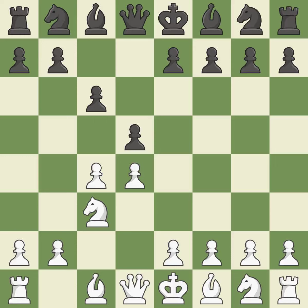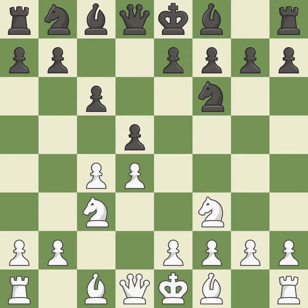The battle for the e4 square is launched by Nc3, attacking the d5 position. This develops a knight from its starting square, activating it. A6 is a popular move that keeps white guessing where the light-squared bishop will develop, or if black will play e6. C5 takes space in the center and controls the b6 and d6 squares.